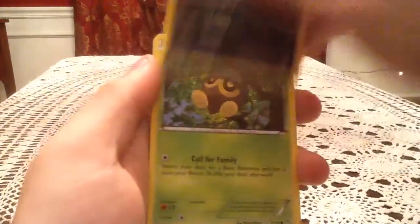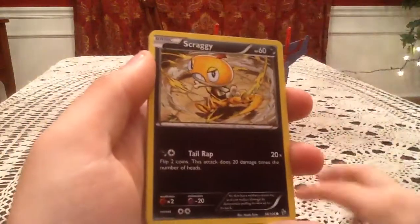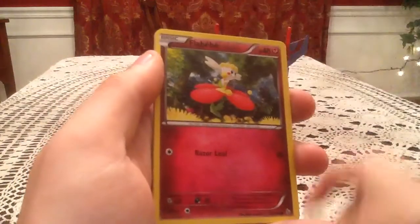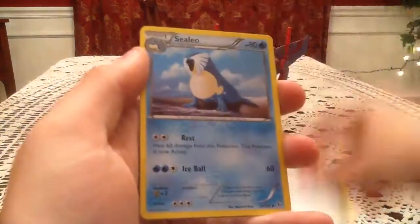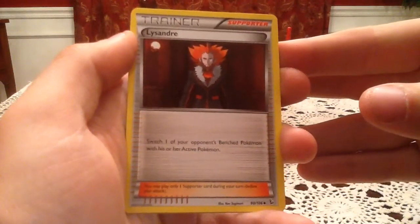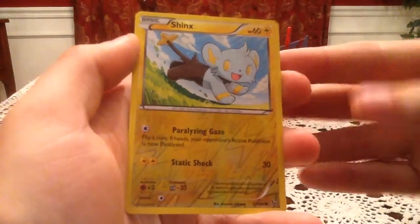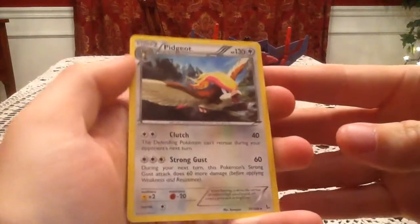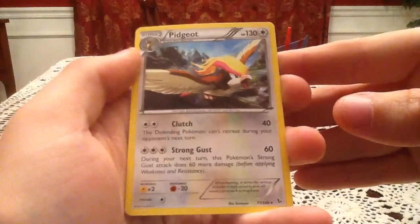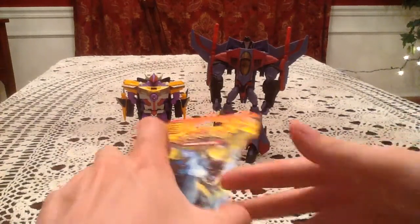So we have a Sneasel, Seedot, Skrelp, Scraggy, Flabébé, Magnetic Storm, Helioptile, and Lysandre — not sure how to pronounce his name, Lysandre. Reverse holo is a Shinx, which is a common reverse. The rare card is a Pidgeot. I wasn't sure if that was a holo or not — apparently it is not, but still nice, got a new non-holo rare.